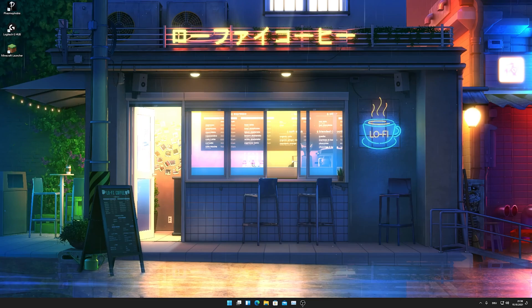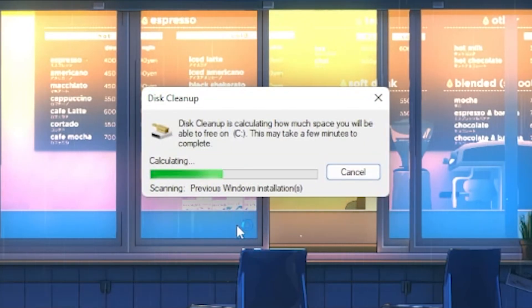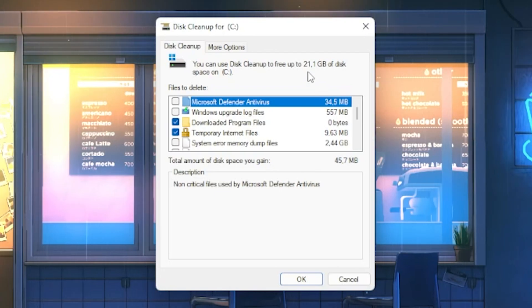I'm going to show you in a few simple steps how to remove your DirectX Shader Cache. Go into your Windows search bar and type 'clean' until you find Disk Cleanup. A new window will appear where you select your main drive — the one where Windows is installed, which for most people is the C drive. Press OK and it will take a few seconds to scan the disk, depending on how fast your storage is. I've got an M.2 SSD so it's quite fast, and we can already see 21.1 gigabytes of disk space available to clean up.